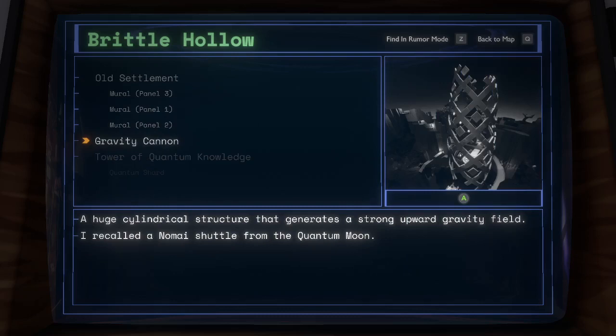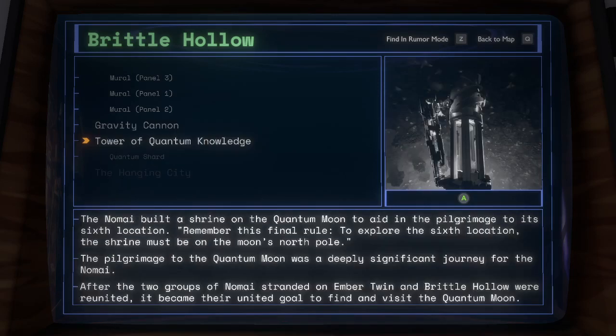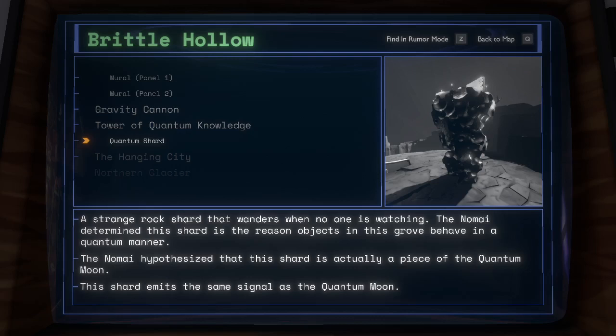Gravity Cannon: a huge cylindrical structure that generates a strong upward gravity field. I recalled a Nomai shuttle from the Quantum Moon. Tower of Quantum Knowledge: the Nomai built a shrine on the Quantum Moon to aid in the pilgrimage to its sixth location. Remember this final rule: to explore the sixth location, the shrine must be on the Moon's North Pole. The pilgrimage to the Quantum Moon was a deeply significant journey for the Nomai. After the two groups of Nomai stranded on Ember Twin and Brittle Hollow were reunited, it became their united goal to find and visit the Quantum Moon. Quantum Shard: a strange rock shard that wanders when no one is watching. The Nomai determined this shard is the reason objects in this grove behave in a quantum manner. The Nomai hypothesized that this shard is actually a piece of the Quantum Moon; it emits the same signal as the Quantum Moon.